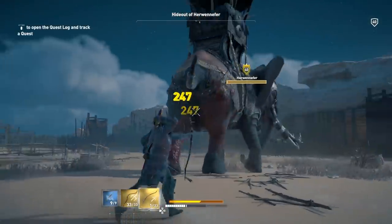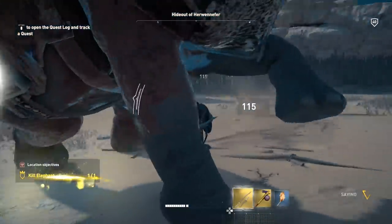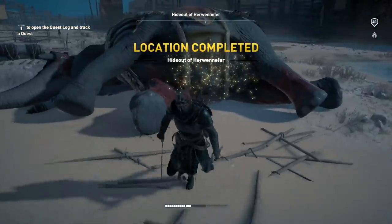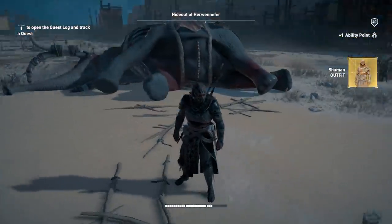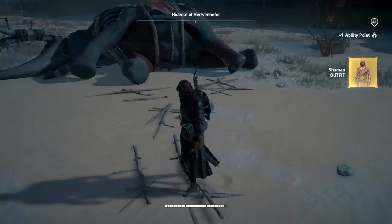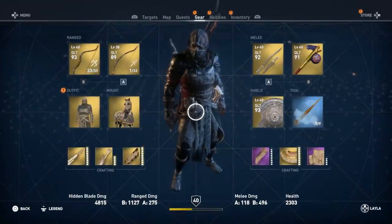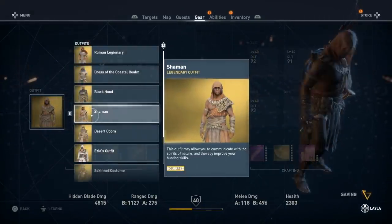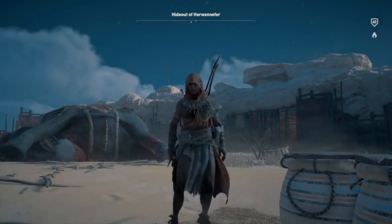Just keep circling around him — again, not the same strategy for all the different bosses. Also forgot to mention: every elephant you kill gets you an ability point, which is incredibly helpful. I'm still surprised at how far I am into this game and how many abilities I still have to unlock. This is the outfit that you get for defeating the first elephant.